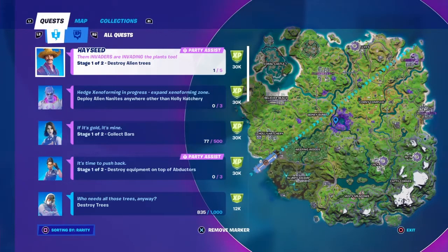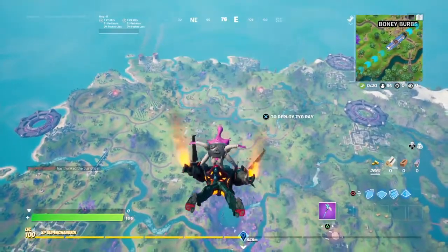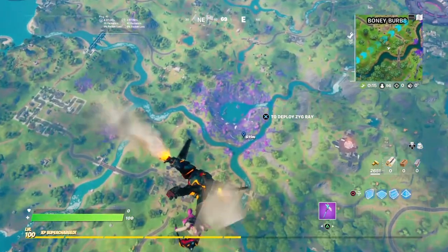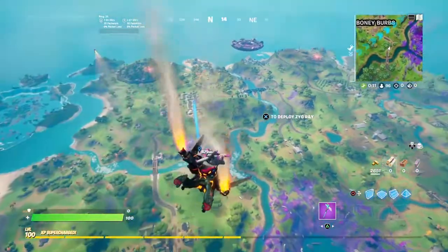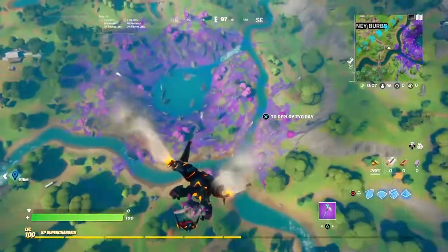What's up everybody, today we are going to be doing this challenge: destroy alien trees. We have to destroy five alien trees. I suggest you guys land in the middle where the purple stuff is. You could literally land anywhere that has purple trees — you can see on the map there's trees right there, purple trees right there, but there's a bunch of purple trees in the middle.